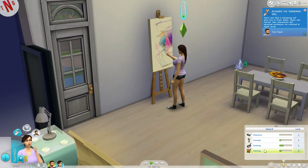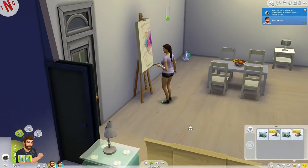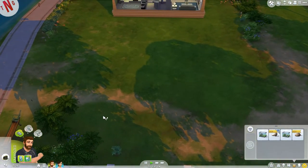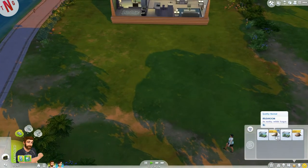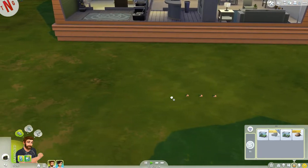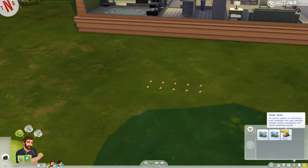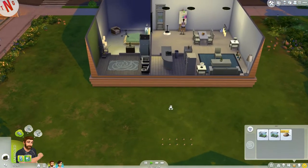We acquired the gardening skill — that's exactly what I wanted. We got cooking and gardening now. We've got a nice big backyard. I'm going to plant all 10 of them — one, two, three, four, five, six, seven, eight, nine, ten — because planting more gets you faster skill gains in gardening instead of just placing one.